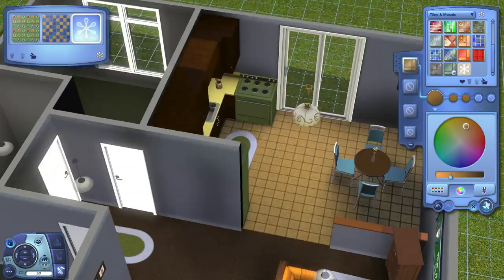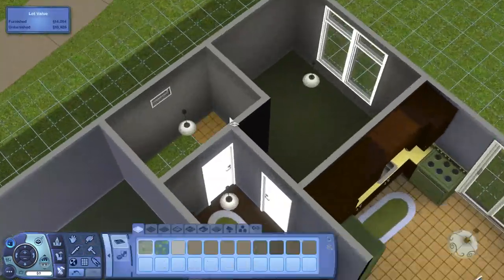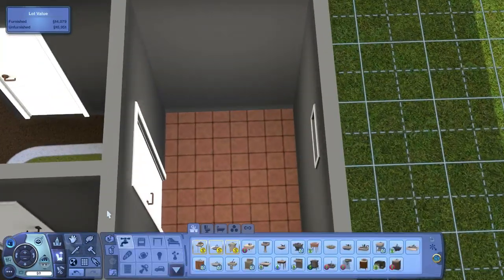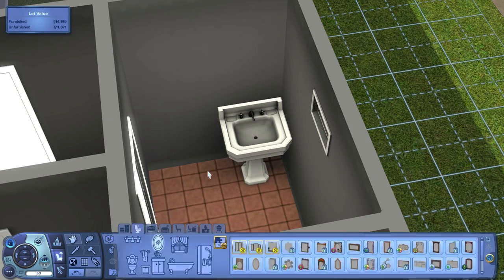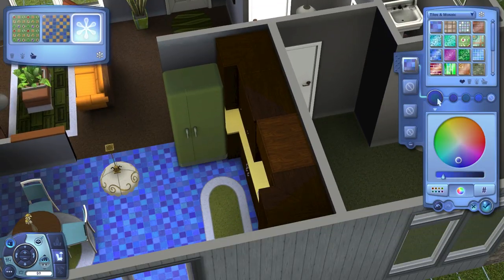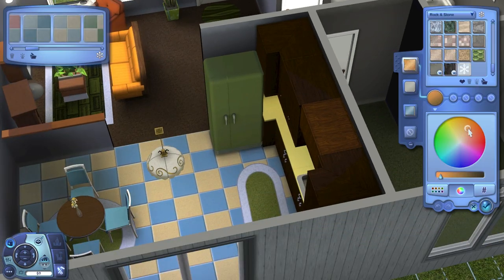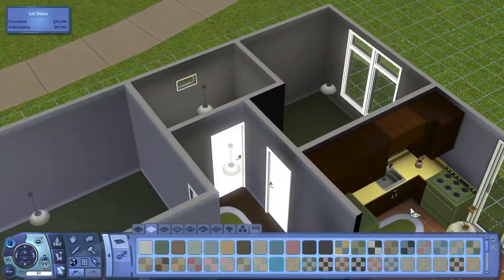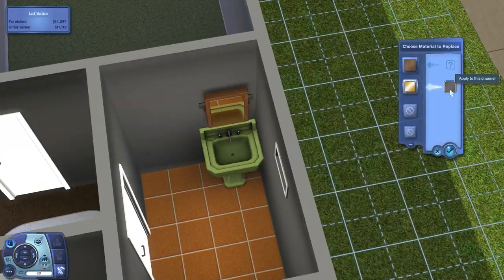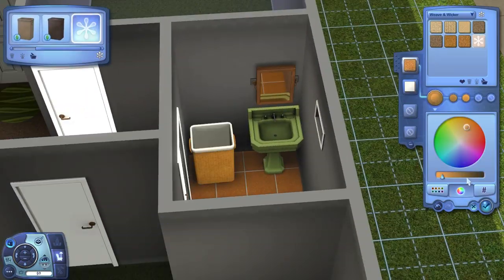I'm working on the kitchen here. The reason the stove and fridge are that really ugly green is that avocado green was a really common color for things in the seventies. The counters are a yellow color that was also common, although I do go back and change the counters a bit. I also made the sink in here the same avocado green. The seventies just was a decade with some very odd color choices.